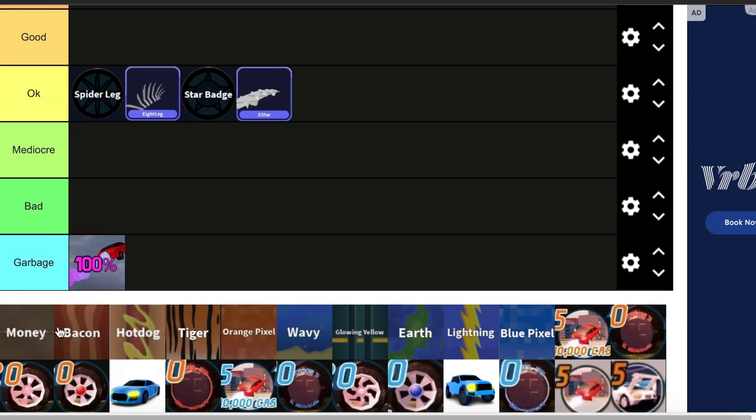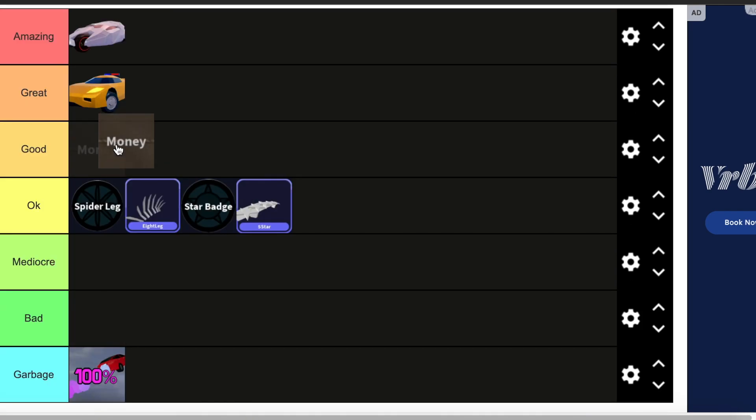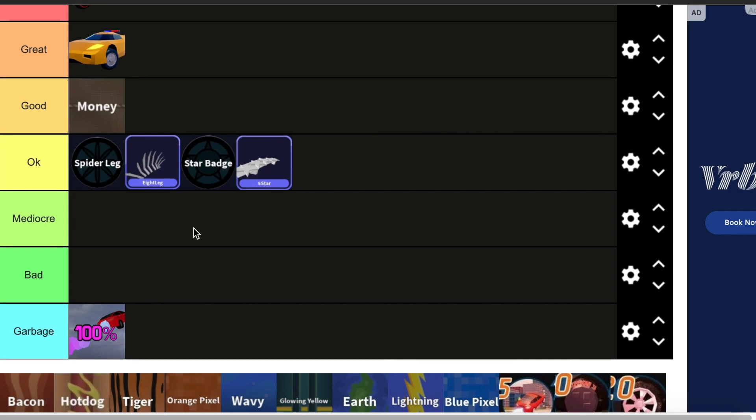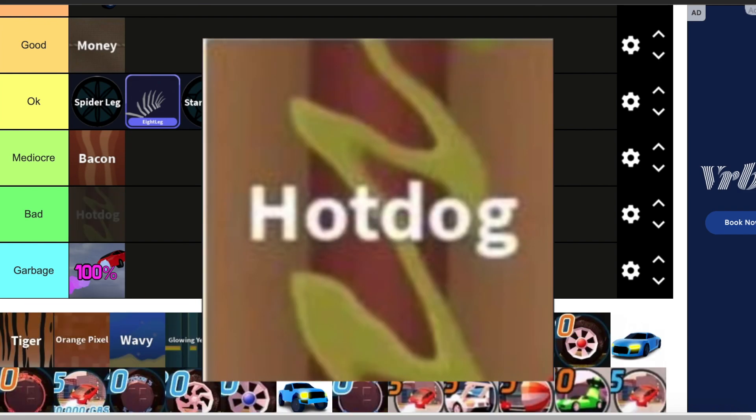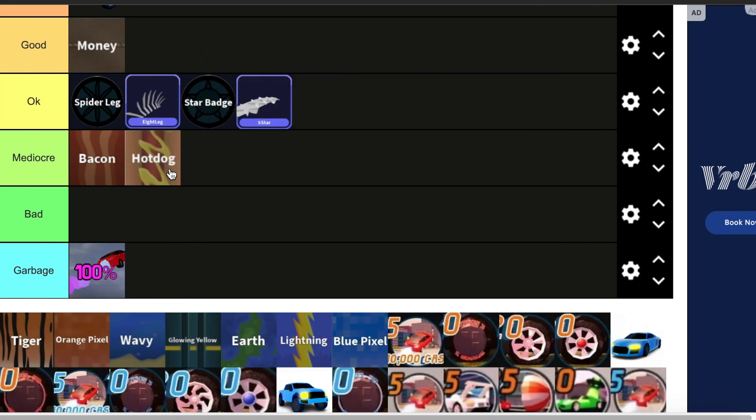Then we have Season 2, which only gave vehicle skins. First off, we have the Money skin — this skin's actually pretty good, I like it quite a bit, but I never use it. Then we have the Bacon skin — in my opinion, this one's mediocre, because it's literally just a bacon strip down the middle of the car. Then we have the Hot Dog skin, and it also goes in mediocre for the same reason — it's just the hot dog down the middle of the car.